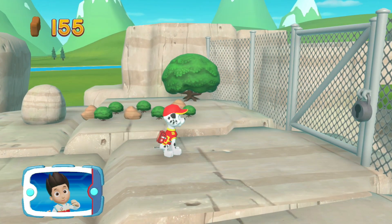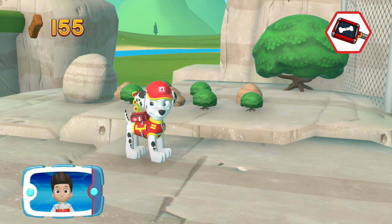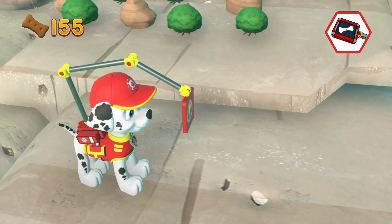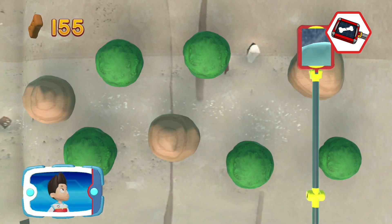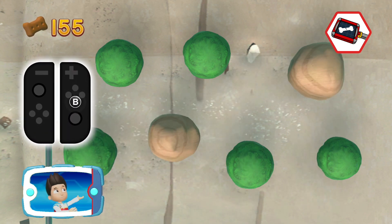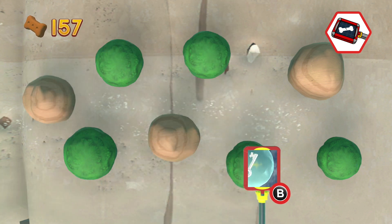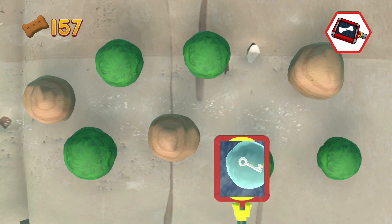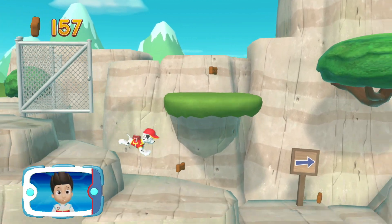The gate ahead is locked, but Marshall can use his paramedic pup x-ray to scan the rocks and bushes to find the key. Press the A button to help Marshall use his paramedic pup x-ray. Great job! Move the paramedic pup x-ray over bushes and rocks to find the key. Use the left stick to move the scanner. When you find the key, press the B button. You helped Marshall to find the key — now let's keep moving to find the eagle.